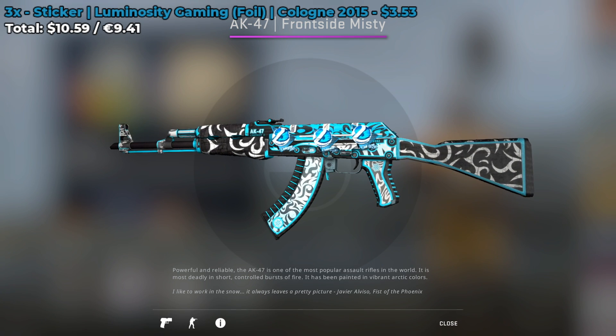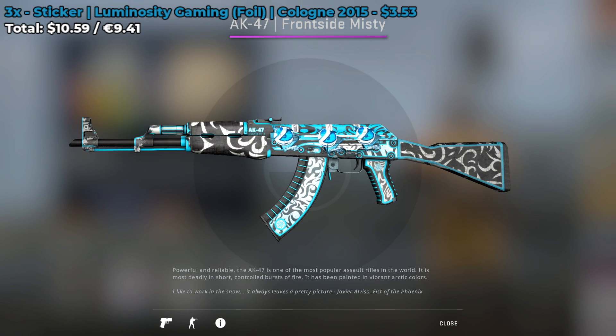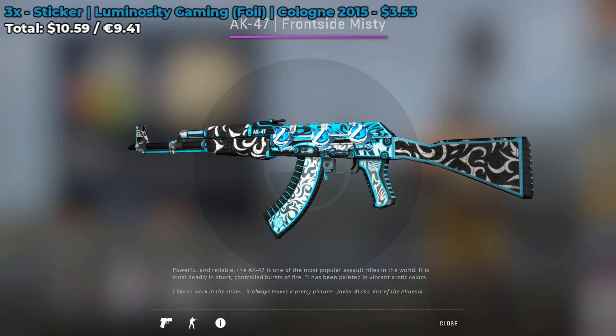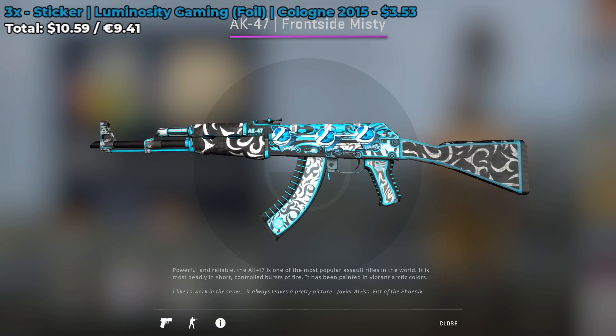The second sticker combo that I have for you is a Luminosity Gaming foil from the Cologne 2015 Major this time. There are three of them on the AK-47, costing about $3.53 each for a grand total of $10.59 to create this sticker combo. It's half the price of the previous sticker combo, and it's arguably just as good.